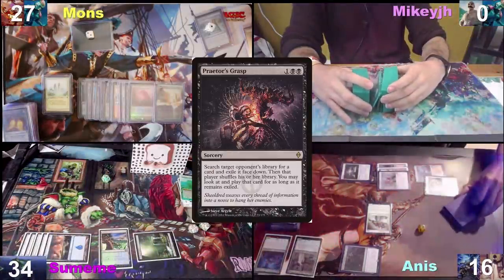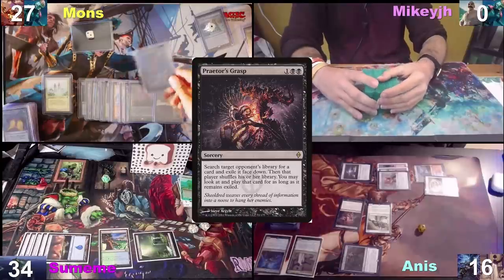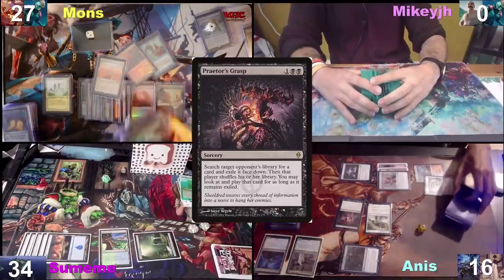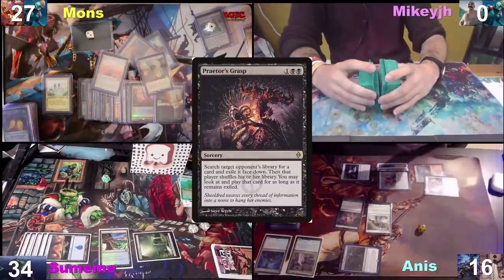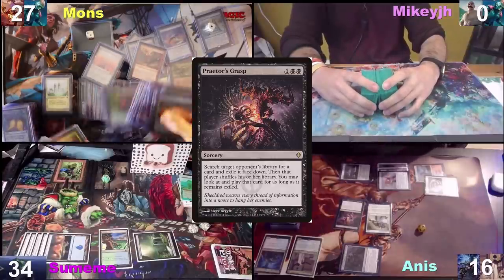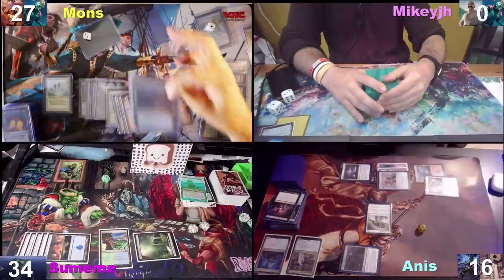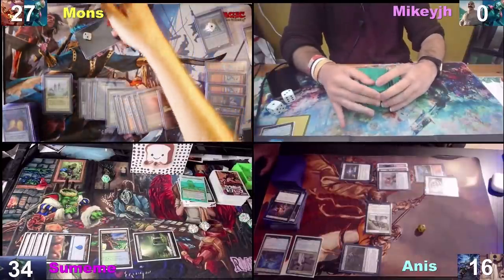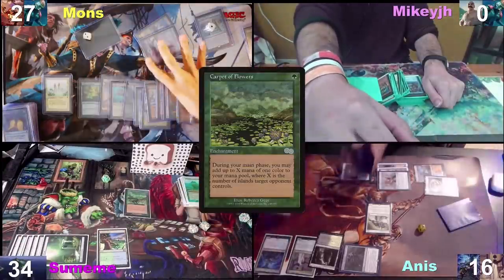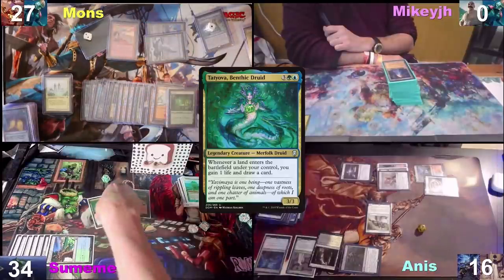I'm going to target Mons with my Praiser's Grasp. You can't have my Dauthi Voidwalker because it's in my hand. That's amazing! You can take my Valakut, my Gilded Drake, my Haze. Field of Death. You have Life from the Loam. Vesuva. Carpet of Flowers. Swansong. Gamble. Here you go, and here's an Abrupt Decay. I'm going to grab that Valakut. Welcome to my life — Valakut is gone. Might be tricky to win now. I'll play this Carpet of Flowers — four islands. I have a response to your Tatiova — Pyroblast on her. Tatiova is no more.